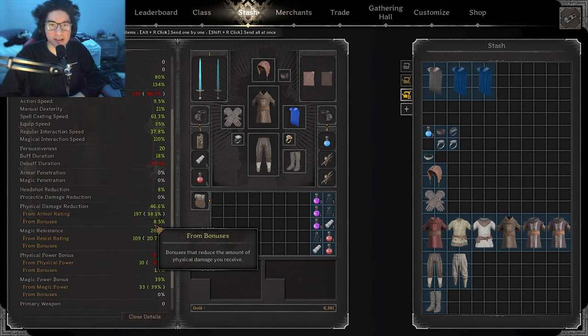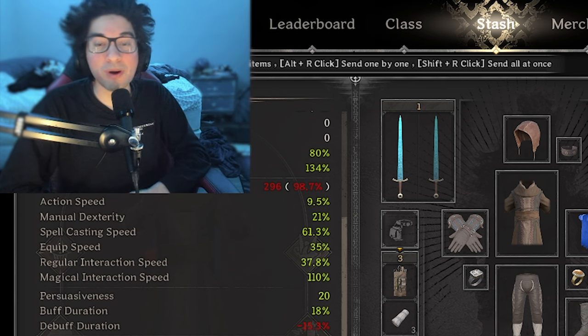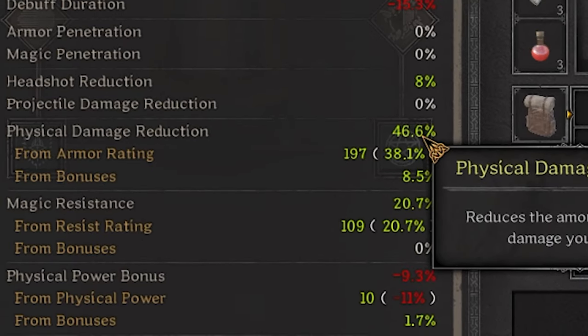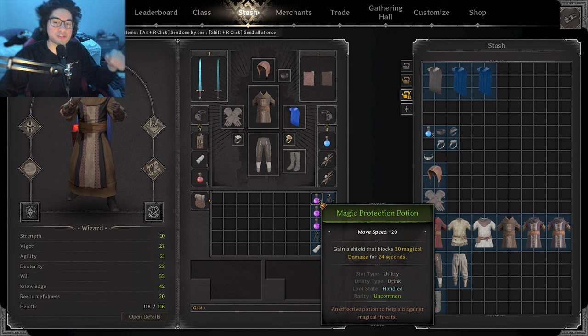Goblin Caves is crazy right now. We have rogues, barbarians, and warlocks just running around two-shotting everyone. So I decided to try a tank wizard build. I built up a bunch of PDR and health, and we have a bunch of magic protection potions for those warlocks.